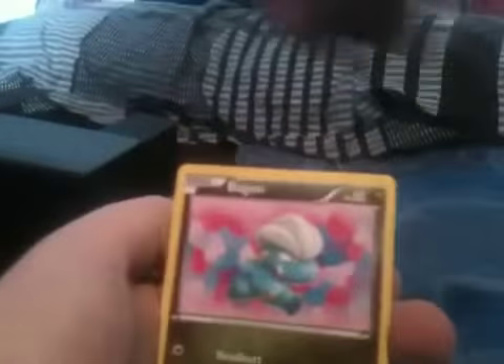Next pack: Axew, Snorunt, Machop, Bagon, Chatot, Machoke, Tropius, Clover Fossil, Cover Fossil, and Cradilly. Sorry about the light, guys - it's very awkward, you're sitting in front of it, that's what's happening.